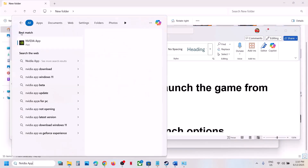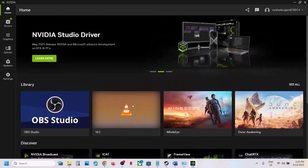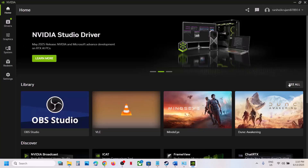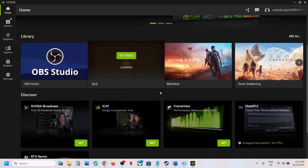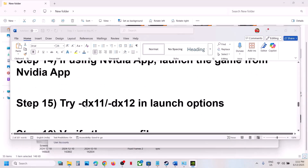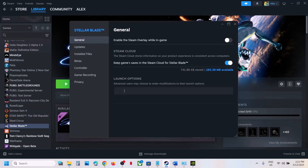If still not working and you're using the Nvidia app, try launching the game from there. Open the Nvidia app, go to Home, and if you see the game listed, click Play. Also try setting DirectX version in the Steam launch options — right-click the game, select Properties, and in the launch options type -dx11 and check. If that doesn't work, try -dx12. If neither works, remove the launch option and follow the next step.